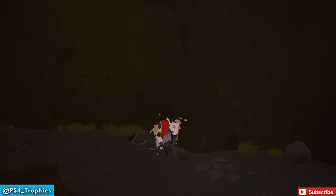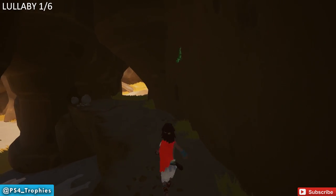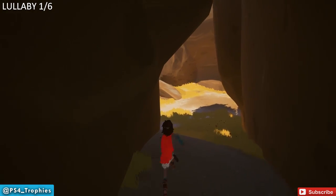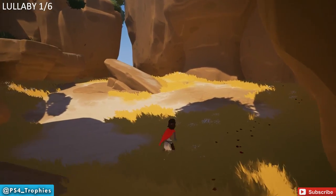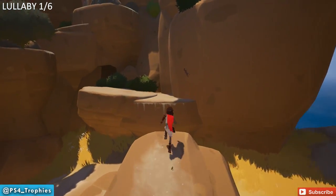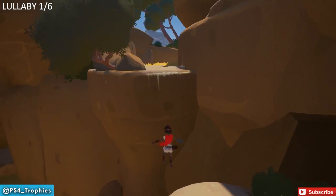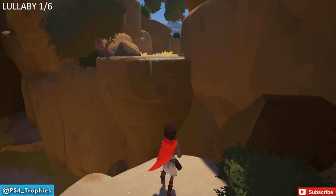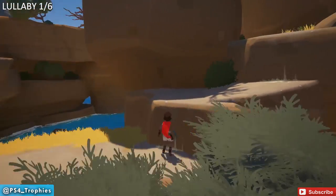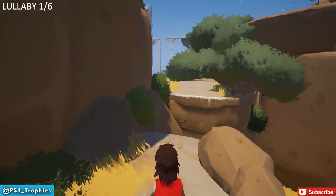Right here there's a jar — we want to break it because you have to destroy a whole bunch of jars for the Jars in the Sand trophy. I'm not sure exactly how many there are, but we're going to destroy jars along the way. I'm not going to show you all the jar locations; a lot of them will be in your path. Now our first collectible is going to be up here — when you travel backwards to the beach and come up this way, we're going to find our first lullaby.